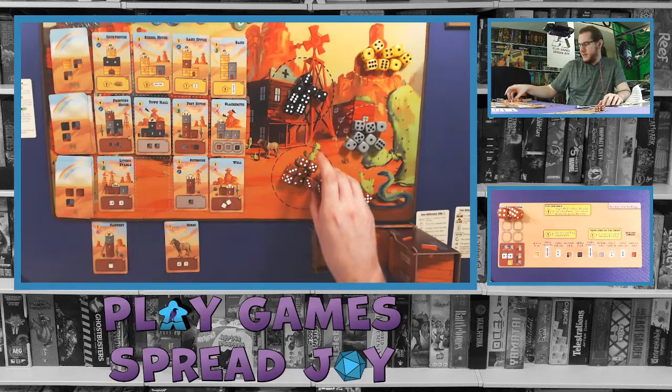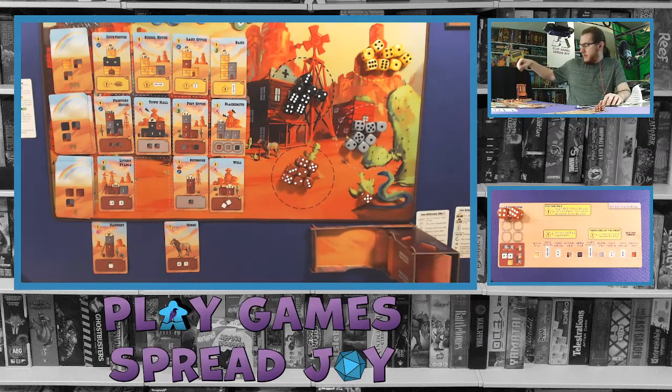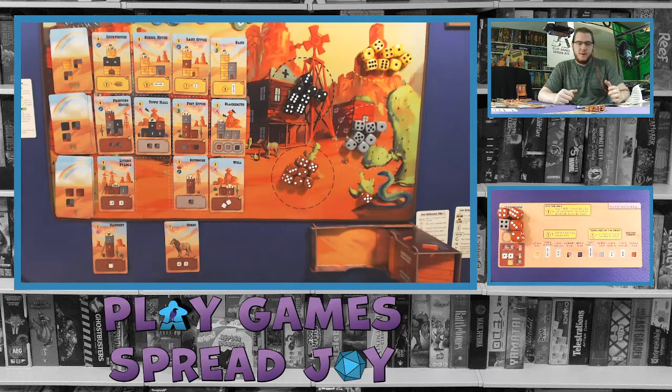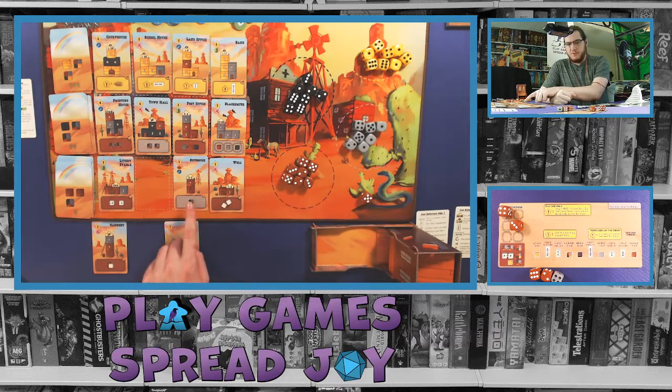Since I selected from this row, I get two brown dice and then one of choice. I need a gray die to complete this building, so I'll take that. Rolling all those dice now. I have a six and a two. I'm going to use the six and the two because if I want to build the outhouse later it wants numbers three through five - I already have the three and four ready for that, which would give me another die immediately. That lets me build up my dice reserve for bigger buildings down the road.